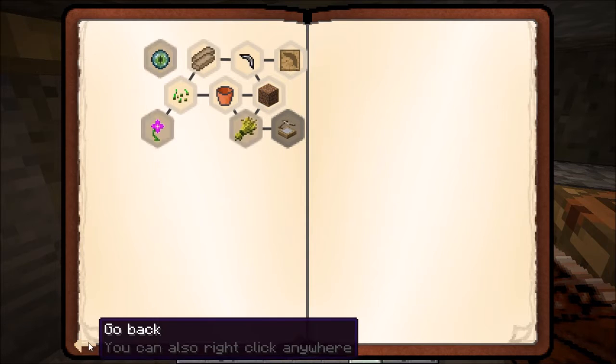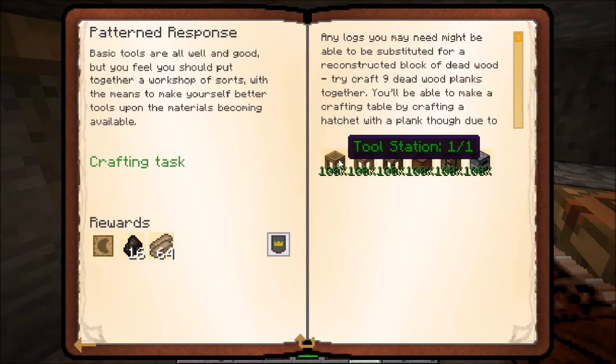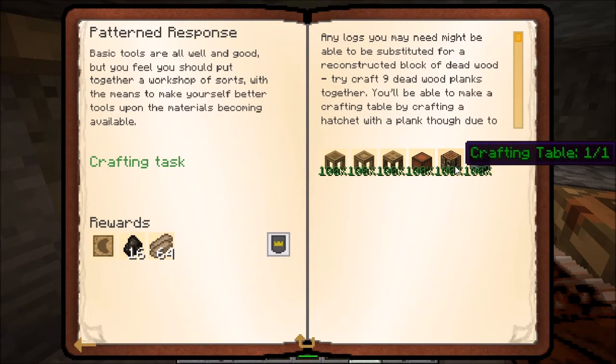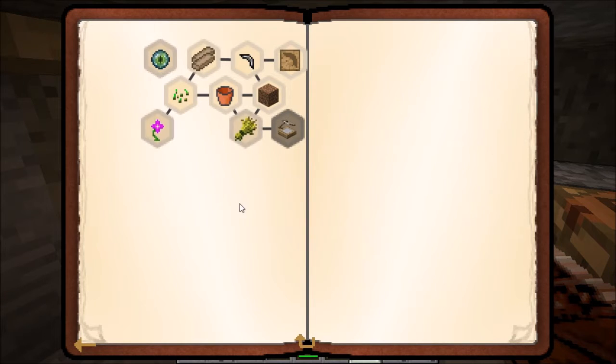You saw these last time. At the end of the last episode I got those. I also built all my Tinkers things. Turns out for the crafting table, all you need to do is put a hatchet with a deadwood plank in the crafting grid. So that was useful to know.